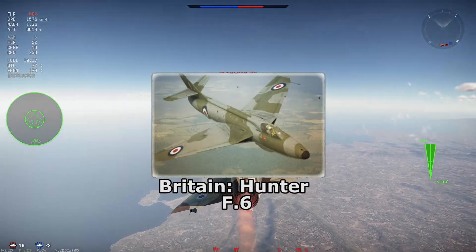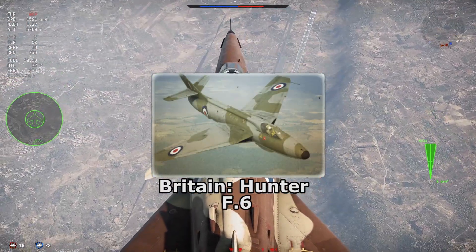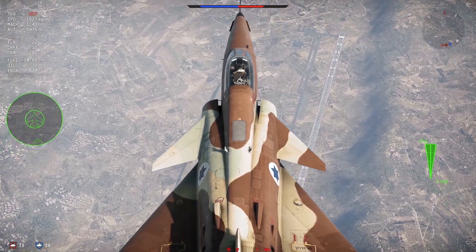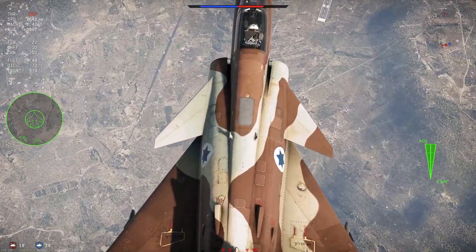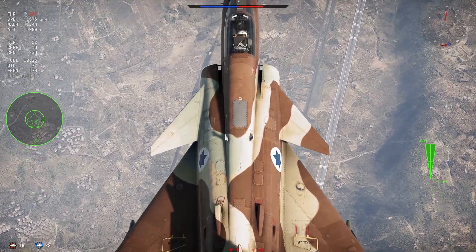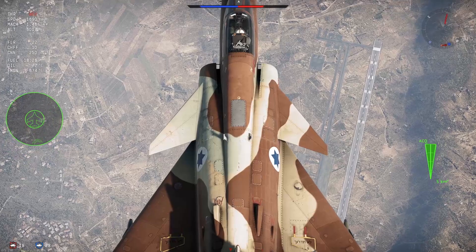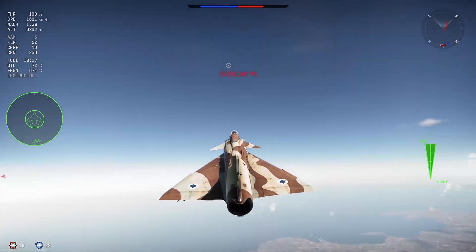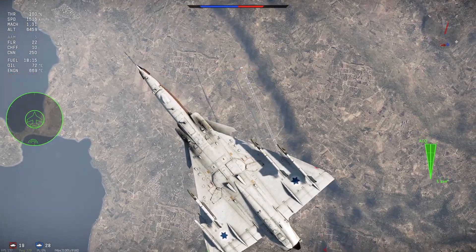For the British, there are only three aircraft that fit the criteria, and two of them are basically the same. So, by default, the Hunter S-6 takes the worst spot. At 10.3, with no RWR and countermeasures on a subsonic plane that needs to get up close to score hits with the missiles, it's a no-brainer compared to the FGR-2 and FG-1 with their Sky Flashes and pulse-Doppler radars.